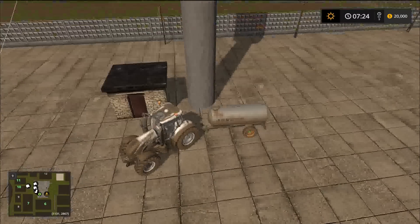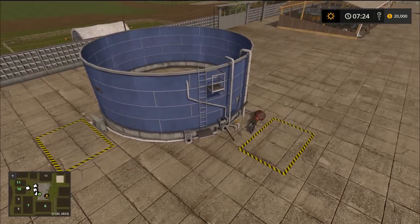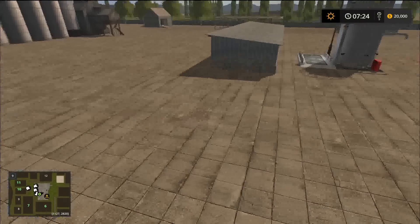Then we have our forage maker or mixed ration — whatever you prefer to call it — and we have our pig food here. So we've got four really nice placeables right in a row. Then we have our compost master over here, and there's a slurry pit as well.